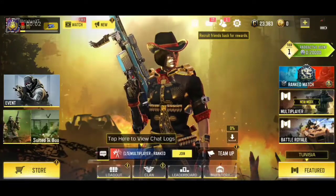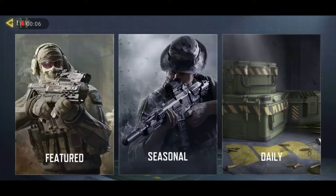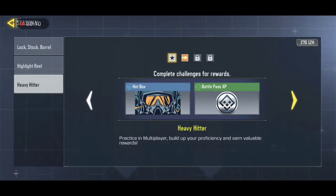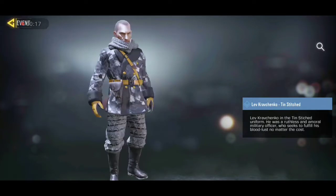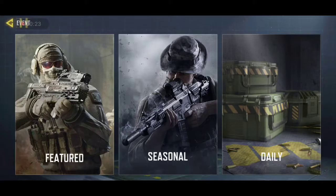Now I'll show you how to collect all the free characters. First, go to Events, then Seasonals, and look for the Highlight Reel event. You will get a character — something like 'Gravachin' — for free in this season by just completing the mission.